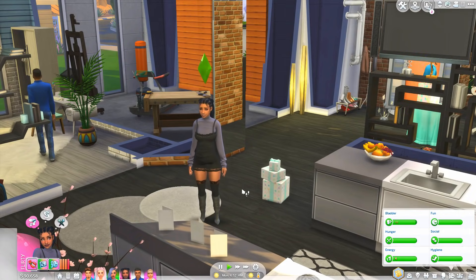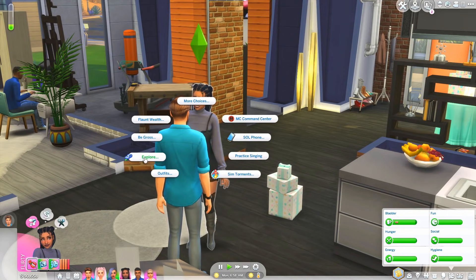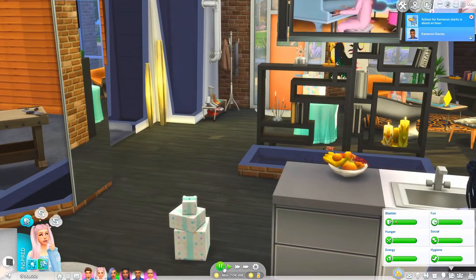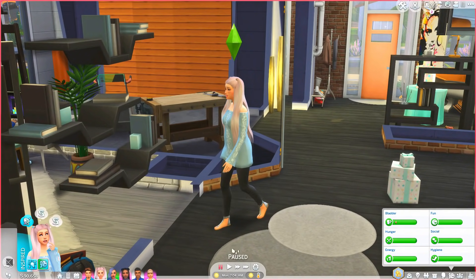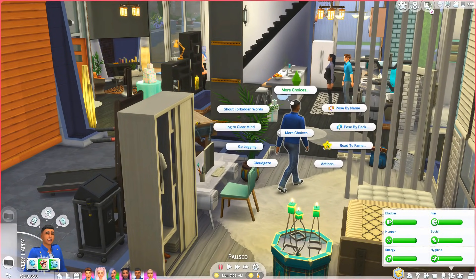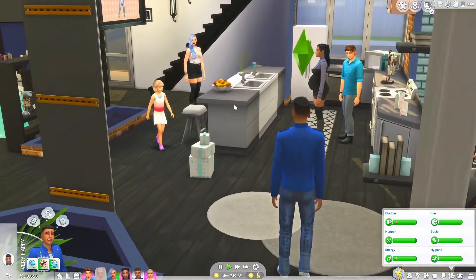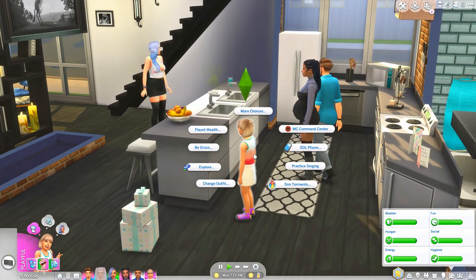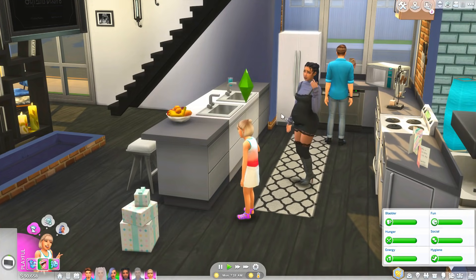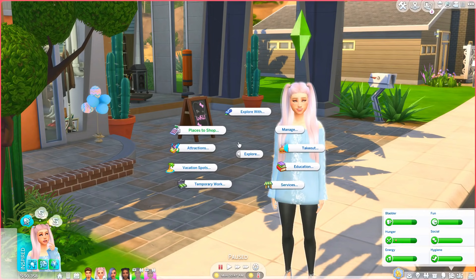The next mod is the Explore mod — still by far one of my favorites. When you download it you'll see a little icon called 'explore' when you click on a sim. The mod's been updated — now you can't just explore anymore, you need to get your license or a bus pass. We can have the teenager go get a bus pass through services: transportation bus center pass. She's back from exploring and now has her license, which opens up everything.